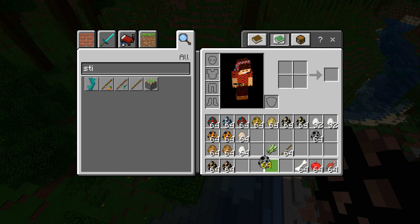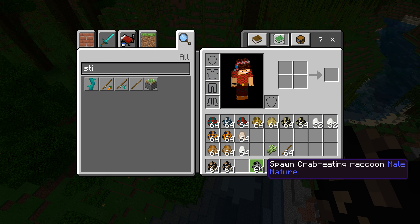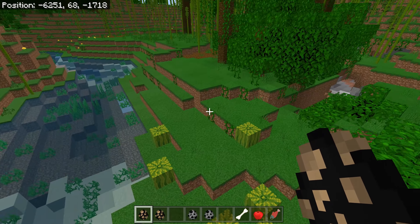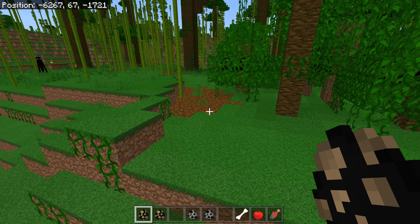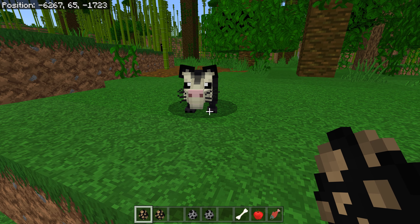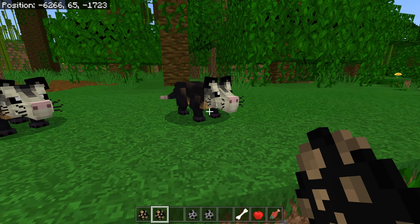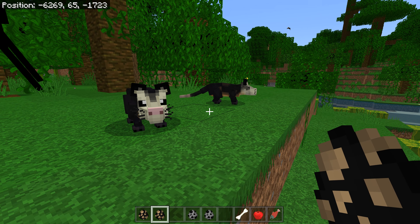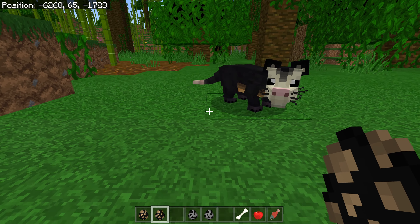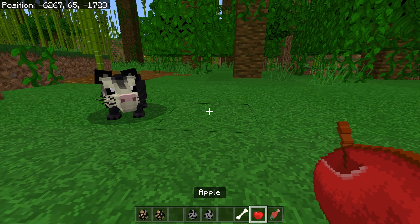We've also got the raccoon — the spawn crab-eating raccoon. Let's start with the opossum. Watch this — how cute is that? That's the female, and this is the male. How cute are they! Go away Enderman. I don't know if I can tame them — maybe I can only tame the babies.